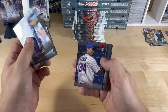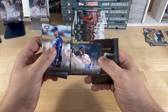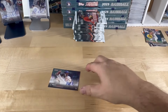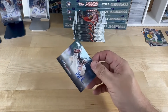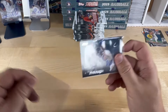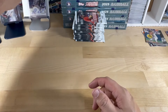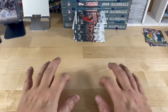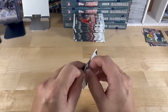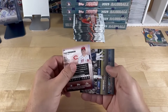There we go — Matt Swarmer. Tatis and Springer — looks like we've got our two autos in this box already. I said it in the first video but I'll say it again: all the autographs are on-card for the Stadium Club, which I'm happy either way, but it is a little more special when it's on-card and not just a sticker.